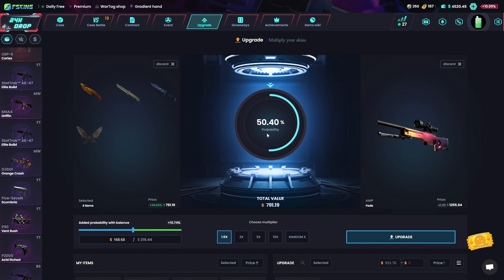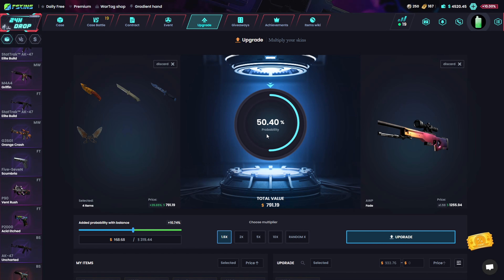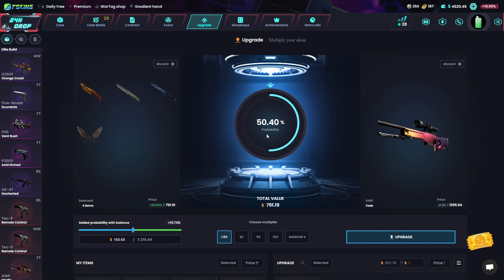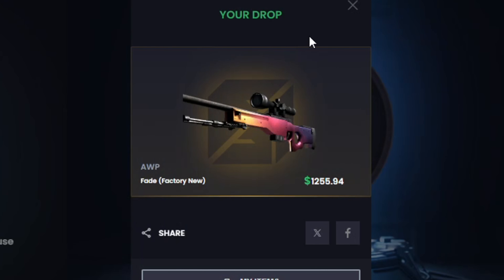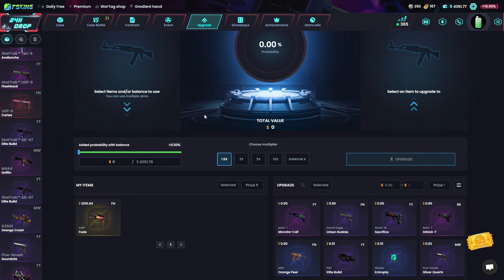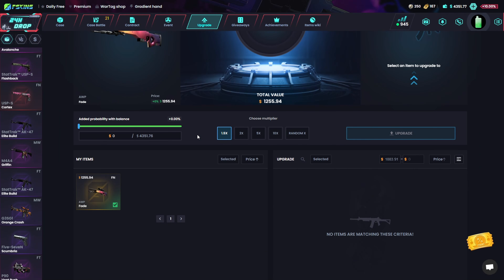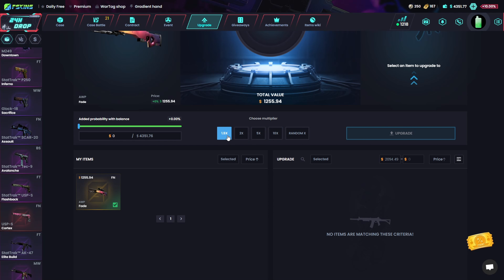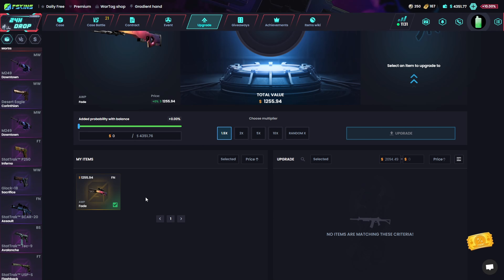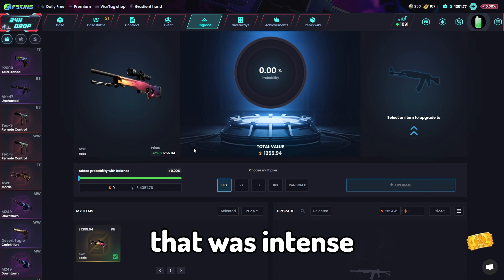Please God, hear me out — I lost so much previously, please let me win this time. Big money, big money! Oh damn, we got it! Oh my god, we can't even upgrade this — they don't have any better skins in their inventory. This is the best skin on the whole site. AWP Fade, factory new — oh my god, that was intense!